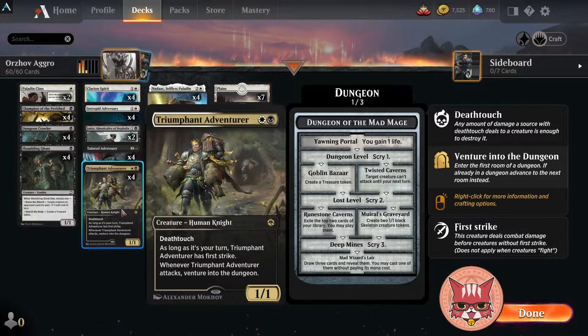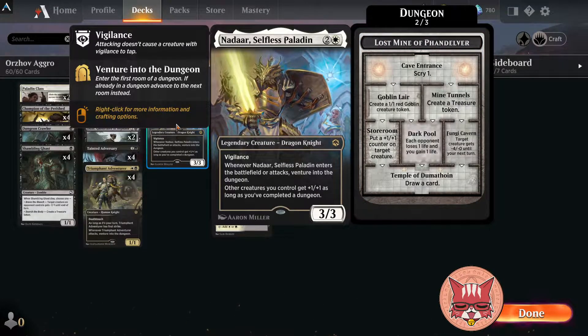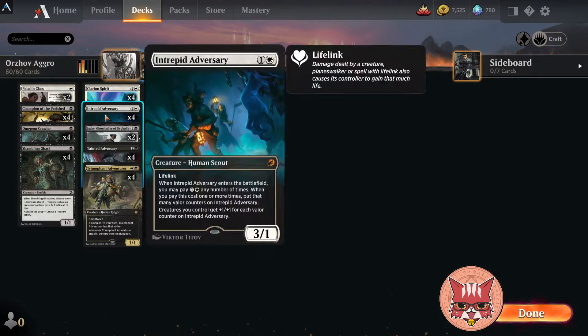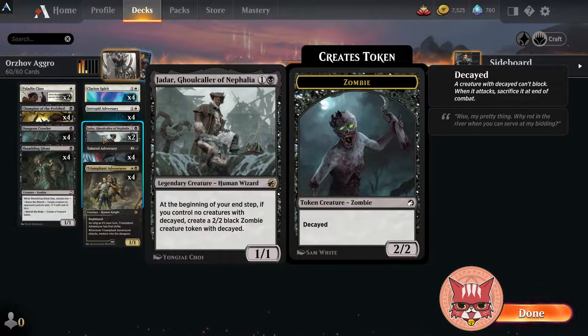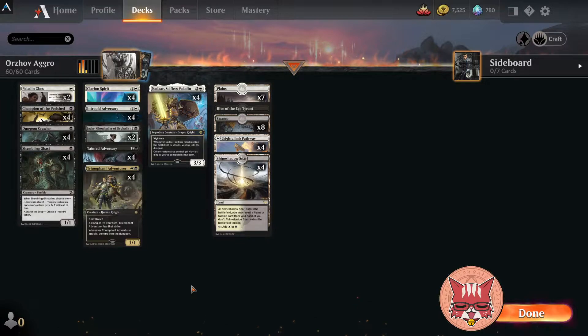The dungeon package is just three cards — well 12 cards total but three different cards. We got four Dungeon Crawlers, four Triumphant Adventurers, and four Nadars as well. We'll see how often we can actually pull off a completed dungeon. The dungeon we'll be using most is probably the Lost Mine, but of course that's situational. We're trying to hit the board pretty wide and then buff everything — the buff cards being Paladin Class, Intrepid Adversary, and Nadar. The zombie package has 16 total zombies. Alright, enough rambling, let's hop into some games.